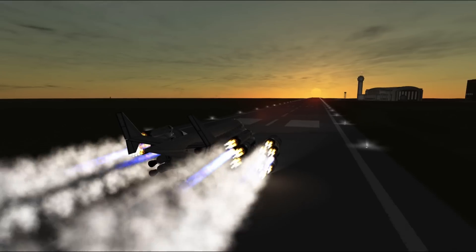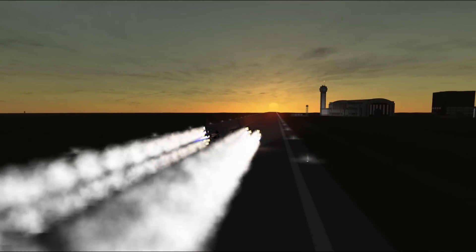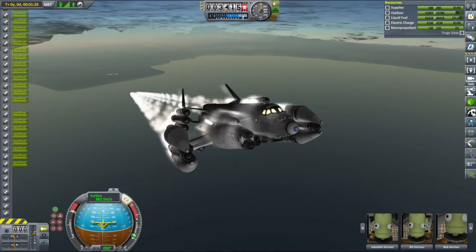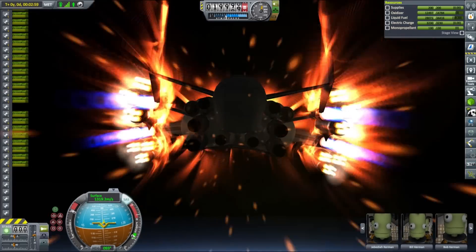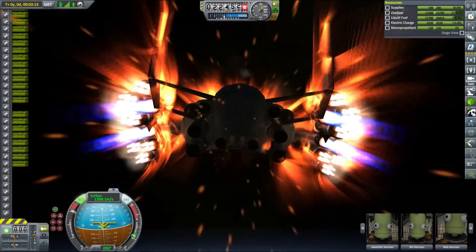Moreover I thought we might need a dropship for our future base, something that will allow us to send cargo and supplies easily to and from our base. While most of the cargo ships we currently have easily make it to the moon and back with significant cargo, none of them was really designed for pinpoint landings. This is why I decided to make this SSTO dropship called Andromeda.